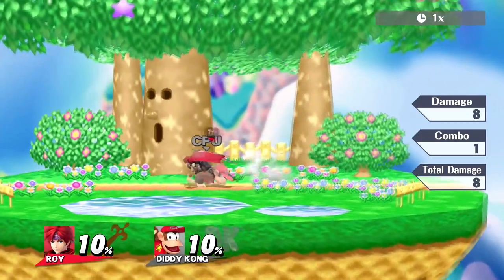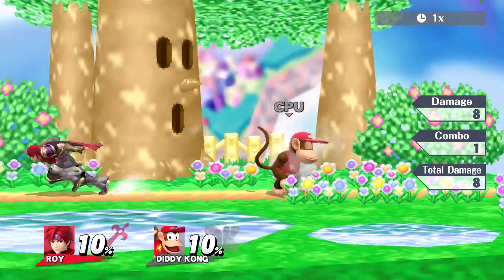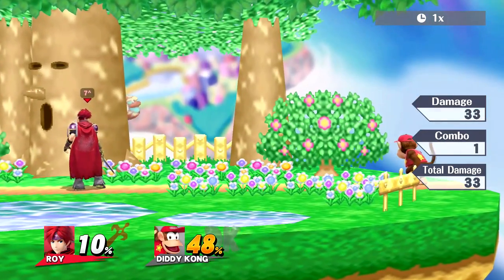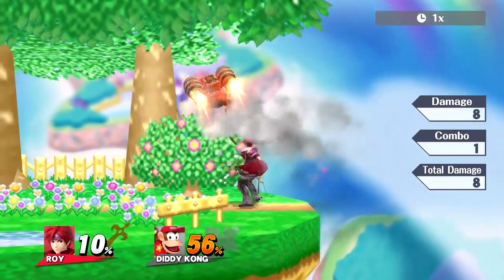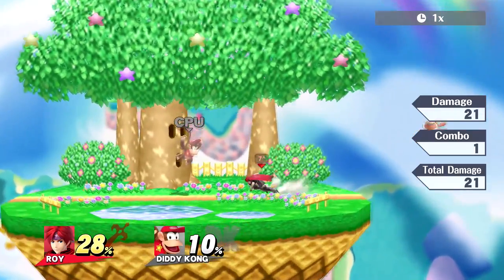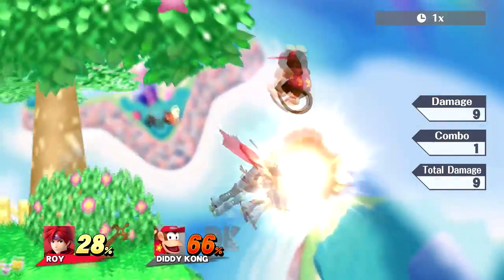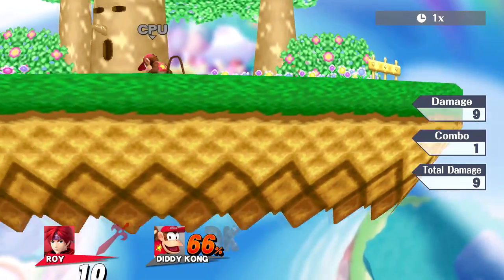His neutral B has almost no cooldown — definitely less than two frames or possibly nothing. For example, I can jump off stage, charge neutral B really low, and immediately recover because there's no cooldown. If people dodge it and come back to punish you, you can just throw neutral B again and mash up B to cover them. On the ledge this is great — throw neutral B, and if they get around it, mash up B, forward tilt, jab, or even force smash the other way. You can also jump off-stage with neutral B very reliably, even multiple times.